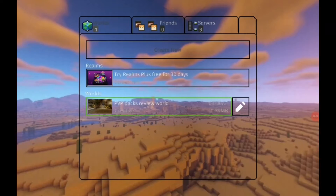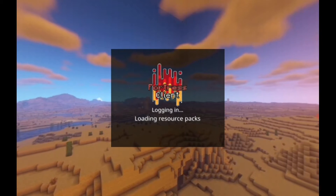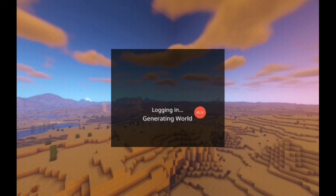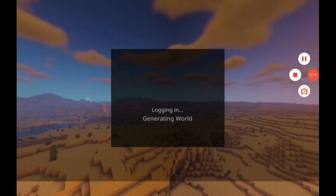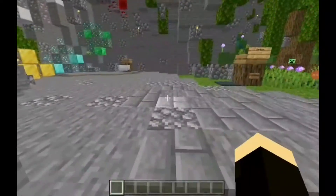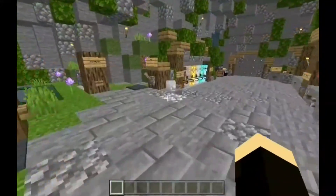Here you can go to Achievements — it looks the same. Now let's go to Play. I forgot to import the preview world, so let me do that. Now as you can see the loading screen has changed as well.